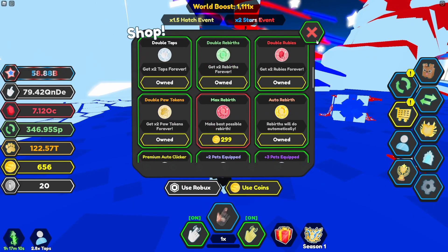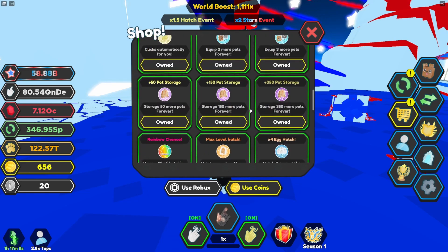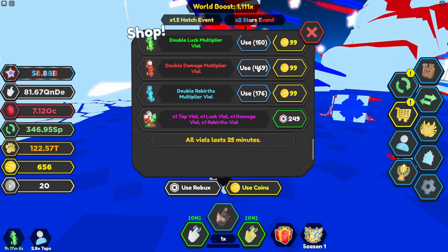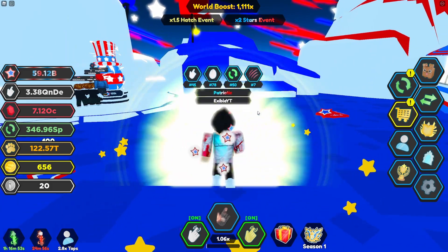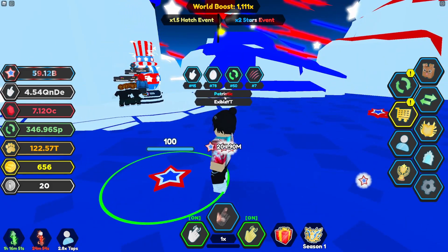Another step I forgot to mention at the very beginning: when you are breaking crates, go into your inventory and go down to the damage multiplier. This is going to double your damage. I'd highly recommend popping this — it makes your life so much easier. It does work on the crates, so as you can see, just a few taps and this crate is gone.